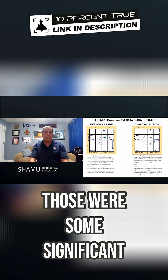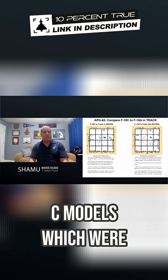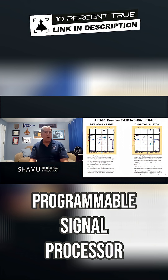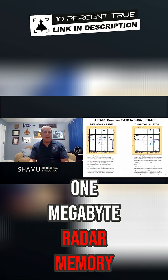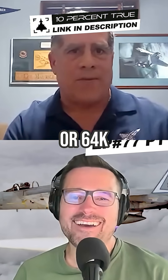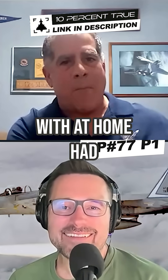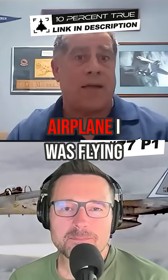But the A model, those were some significant limitations that you had to live with as compared to the C models, which were down the street. They had what was called the PSP — programmable signal processor — with about a one megabyte radar memory, if I remember correctly, as compared to ours which was like 32K or 64K. The Commodore computer that my kids were playing with at home had about the similar computing memory size as the airplane I was flying during the day.